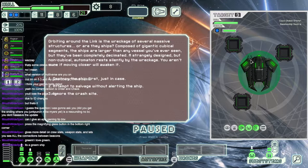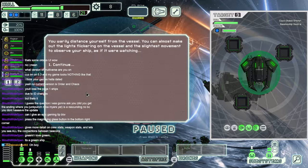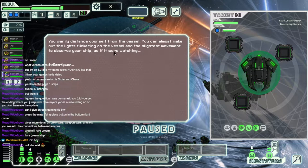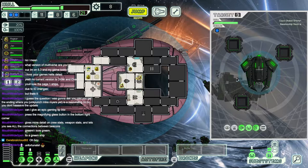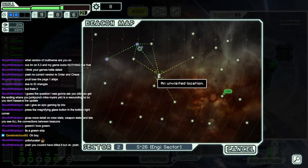What do you got? It looks like you got a beam of some sort and a missile. Welcome, CerebralCloud92. We don't have any weapons — the only thing we can do is board, and that's not gonna work in this case. We're going to ignore the crash site. You rarely distance yourself from the vessel. You can almost make out the lights flickering and the slightest movement as if it were watching. No weapons, so we could spend the next three hours boarding and unboarding and letting them repair just to take it out, but we'd probably die too. Unless we wanted to waste one of our butler bots. Let's dive deeper into the sector and see what's around us.